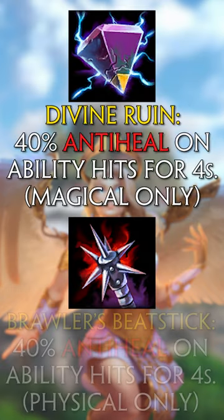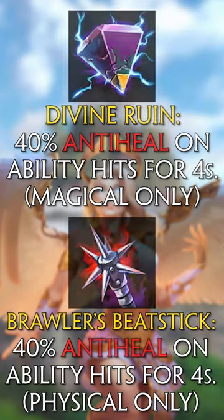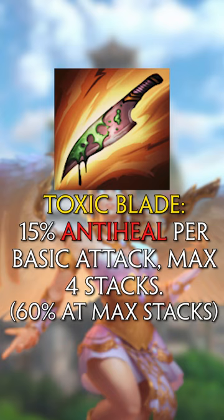Divine Ruin and Brawler's Beatstick both apply anti-heal on damaging with an ability and have 40% for 5 seconds. Toxic Blade applies 15% per basic attack up to 4 stacks, so 60% total.